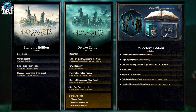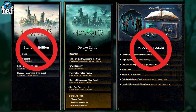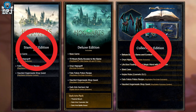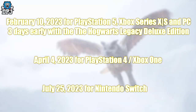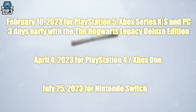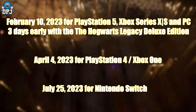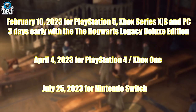Out of all three editions, if money is no issue, I'd go with the deluxe edition — the Dark Arts pack is included and you get three days early access, which is a no-brainer. In regards to release dates, the standard release date is February 10th for PS5, Xbox Series X, Xbox Series S, and PC. With the deluxe or collector's edition you get three days early access, so you can play from February 7th.